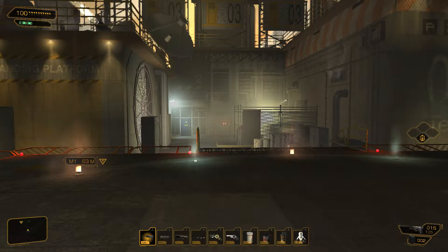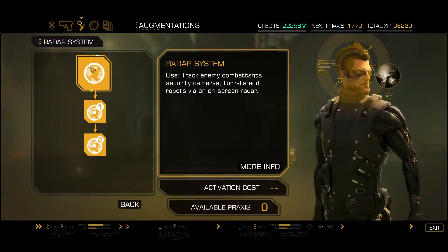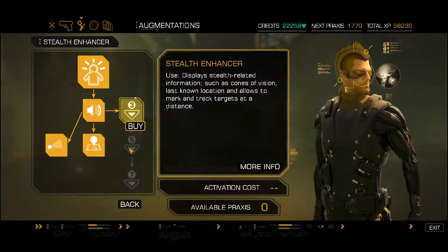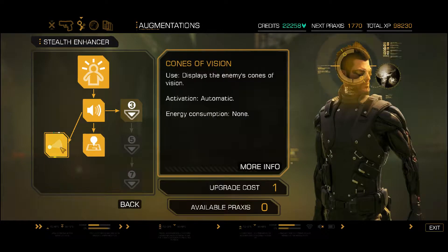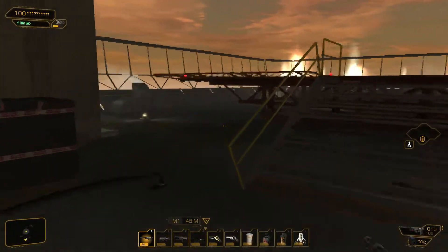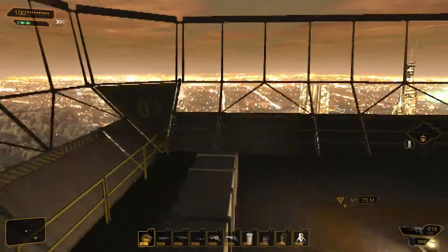Hello, and welcome back to another episode of Deus Ex: Human Revolution. Before we get started, I'll point out that I upgraded a couple of my augmentations. The first one is the radar system — I upgraded this all the way, so now my map radar range is bigger. I also put a couple more things into stealth: last known location marker and cones of vision. I'm going to try and be as stealthy as I possibly can, because I totally messed up that last place I was at.